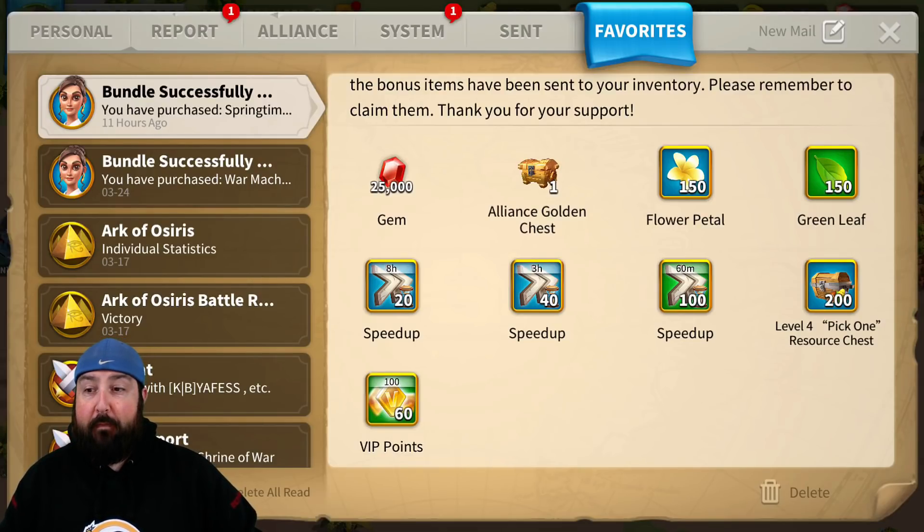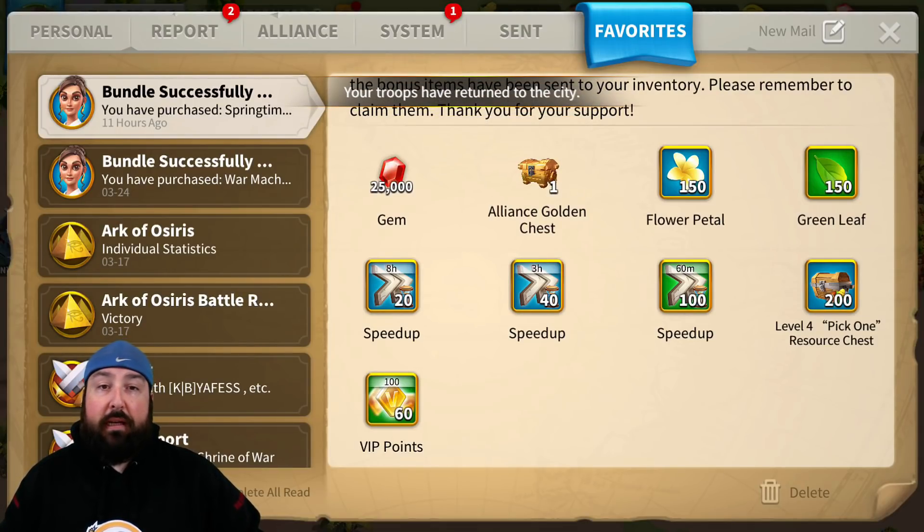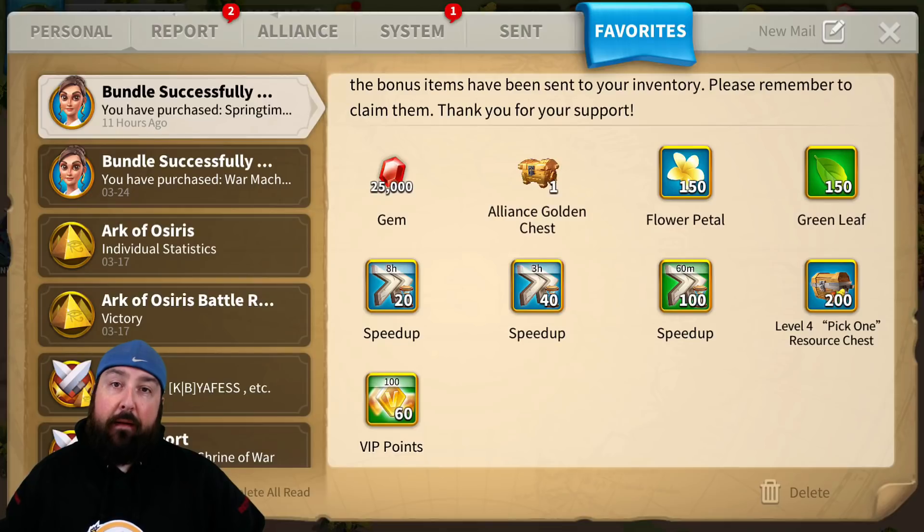So 380 hours of speed ups, and then the resources — you get 100 million resources. That's nothing to sneeze at. In my position, food and wood are very important; gold and stone, not so much — I've got tons saved up and I've been sending stone out to my alliance to help them recover from last week. That's another over 50% boost in resources by getting the Springtime Jubilee over your normal Super Value Bundle packs.